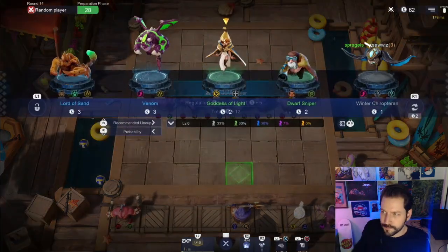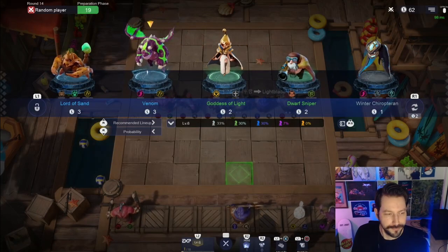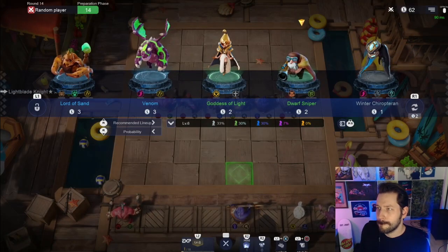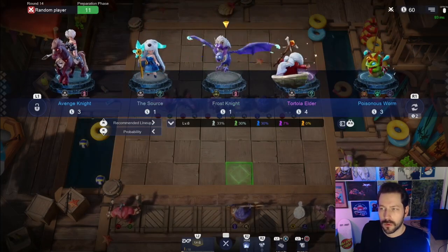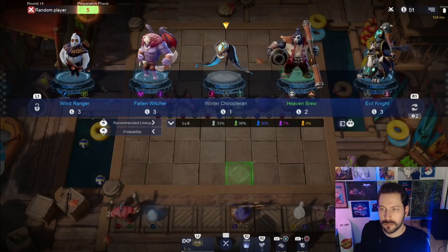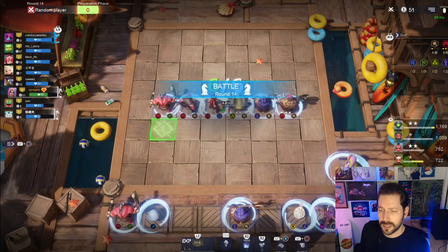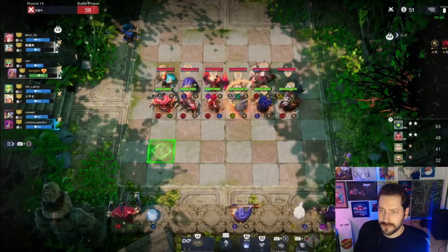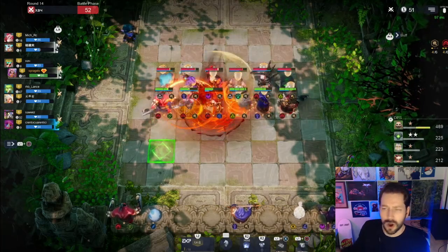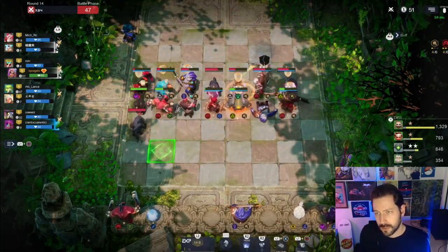So if we have three mage it becomes four mage, if we have five cave it becomes six cave, and so on. We lost that one again, which actually isn't bad - we're just continuing to gain money. My recording stopped for some reason but we're back. Nobody I'm looking for here. I would like to star up these people - they're all low cost units. Getting all of them to two-star changes our situation pretty drastically honestly.